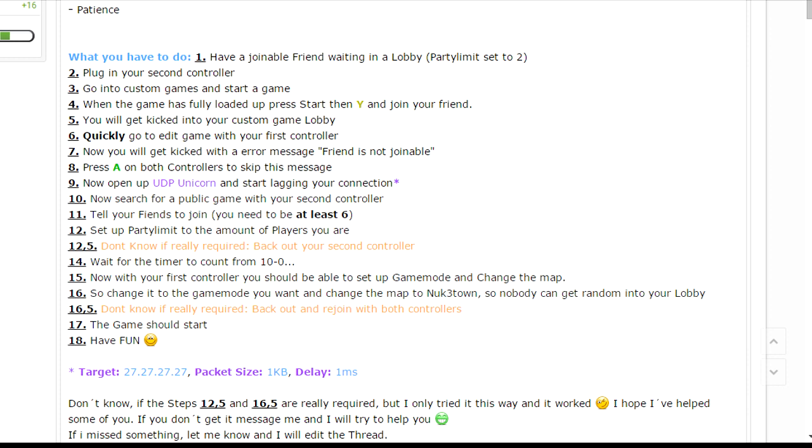Alright guys, here are the steps. Step one: have a joinable friend waiting in a lobby. Set the party limit to two and plug in your second controller. Once that is done, go into a custom game lobby and start it up. Once the game is fully loaded up, press Start then press Y and join your friend.